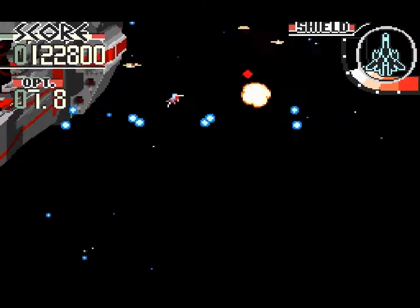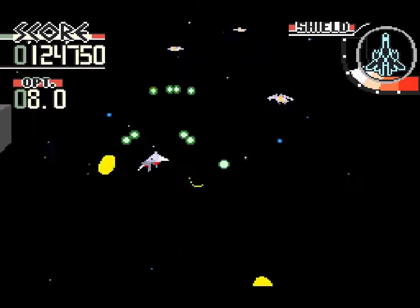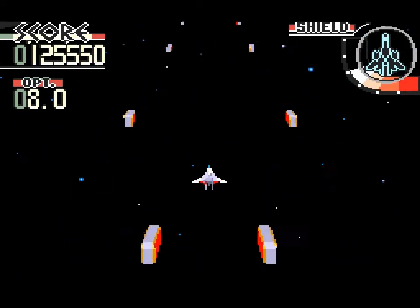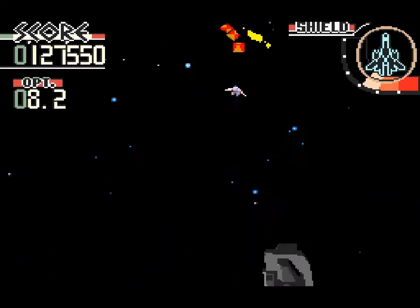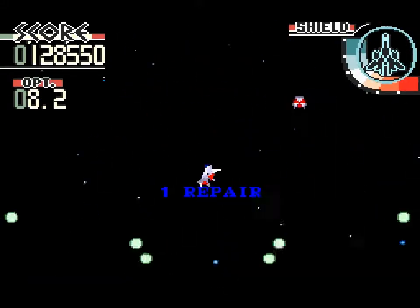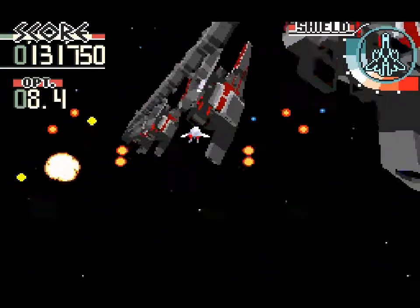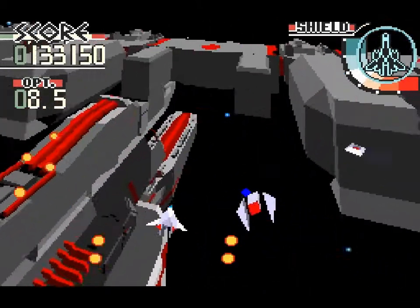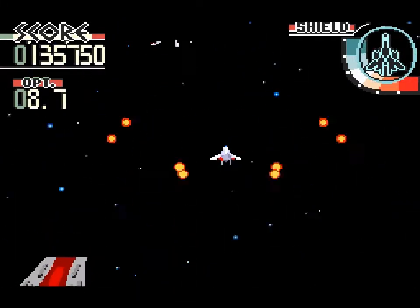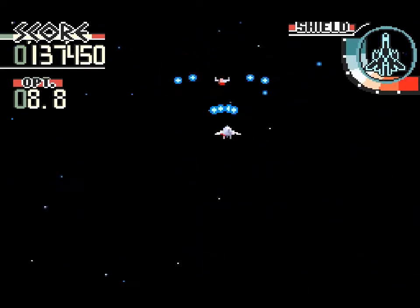I'm getting hit a lot. These guys are kind of jerks — these little blue star things start out slow but then accelerate towards you; they're somewhat tricky to dodge. These guys are normally very easy to dodge, but I'm an idiot and got hit. This is a destroy-all-enemies section. The capital ships — we don't actually need to fly too close to worry about hitting them; they're just kind of nice and pretty to look at.